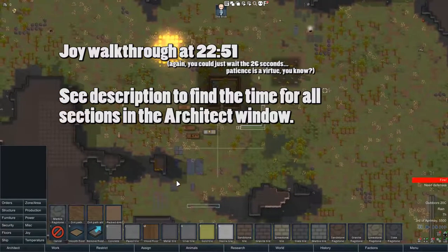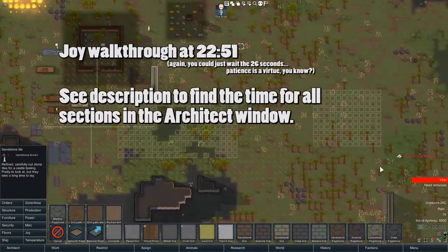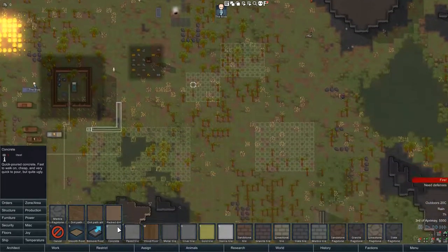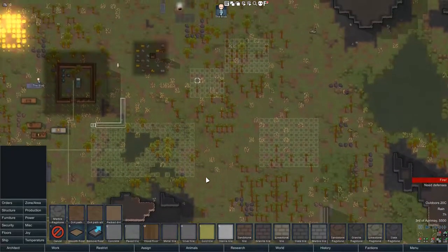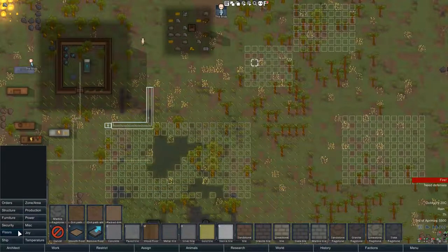Floors is pretty self-explanatory. Choose the kind of floor that you want and just lay it down. Some of it is fast to lay, some is very slow. Some is pretty to look at, some is ugly. You can read about it if you hover your mouse over it or click one of them.